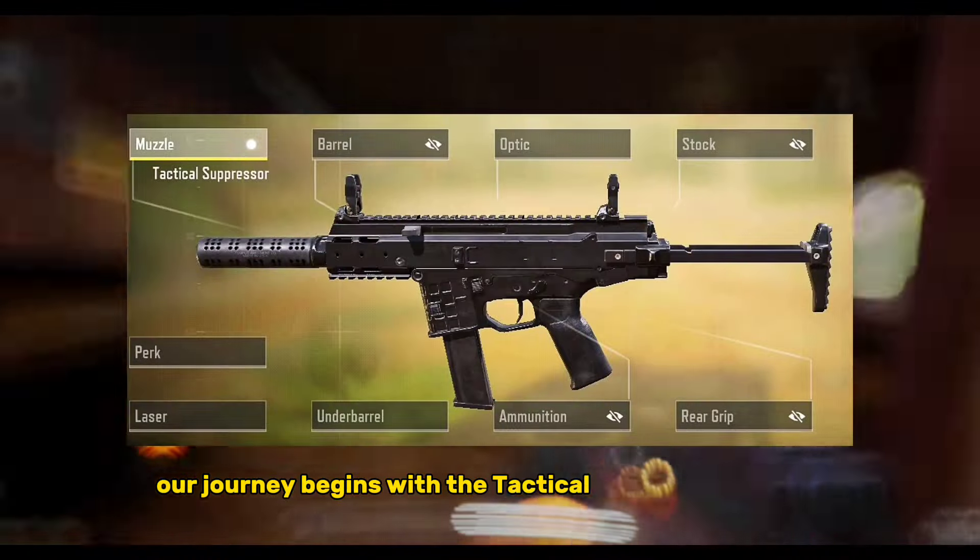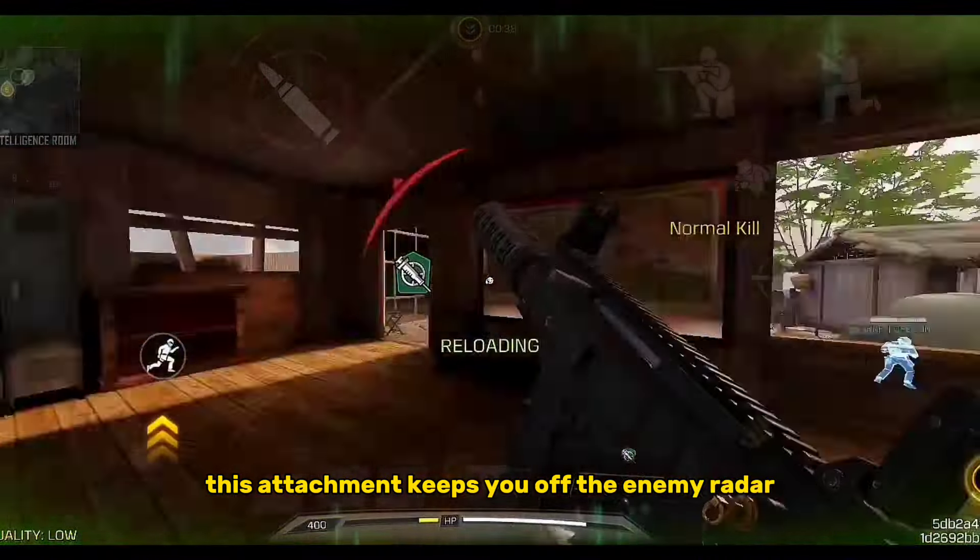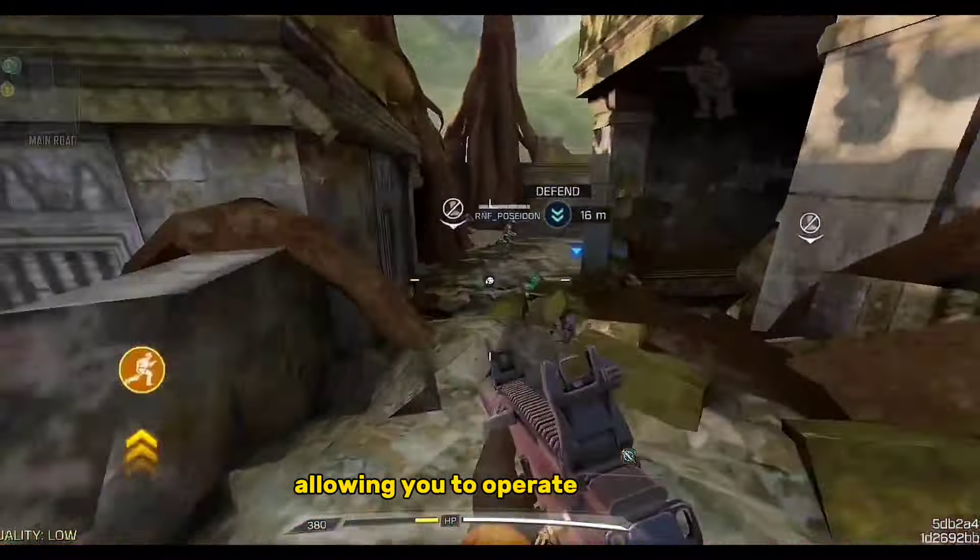Our journey begins with the Tactical Suppressor Muzzle. This attachment keeps you off the enemy radar by suppressing your shots, allowing you to operate covertly.